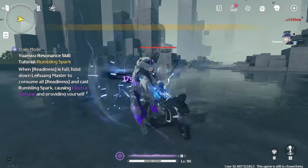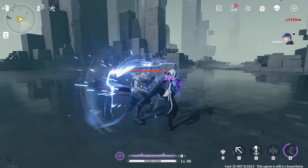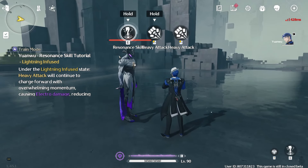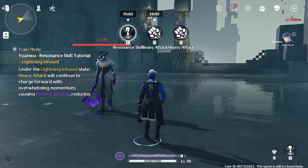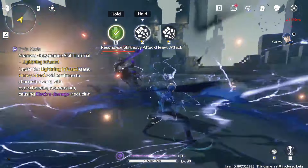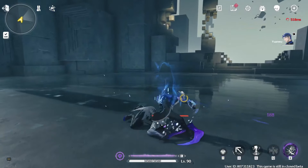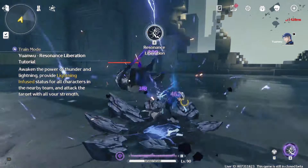These attacks become lightning-infused — nice. Then you do the same thing: hold the resonance skill and do heavy attacks. I love that, then the slam on the ground.